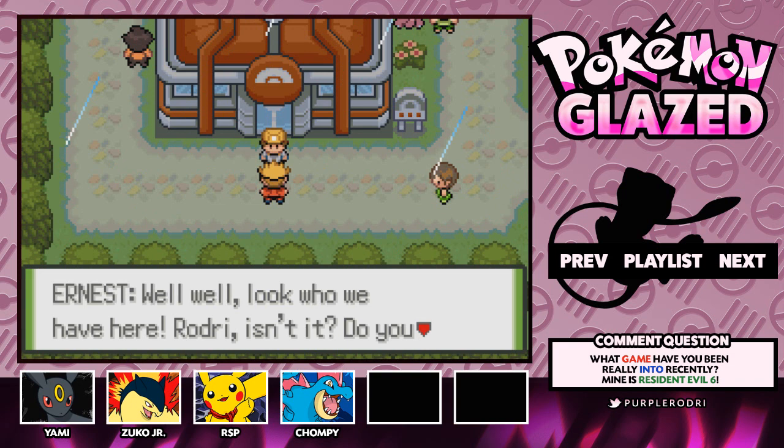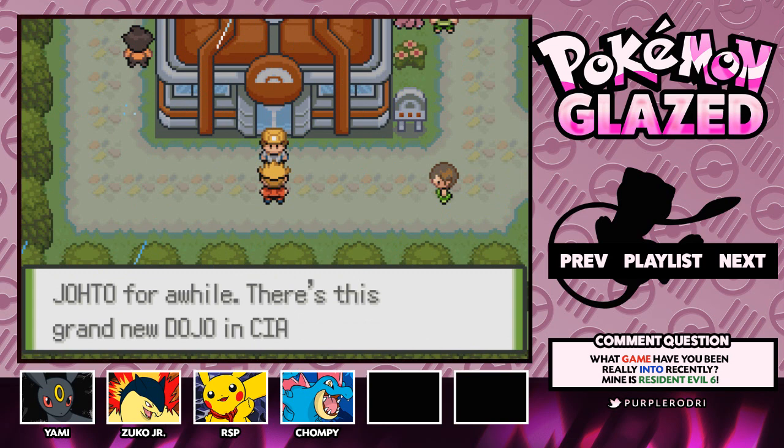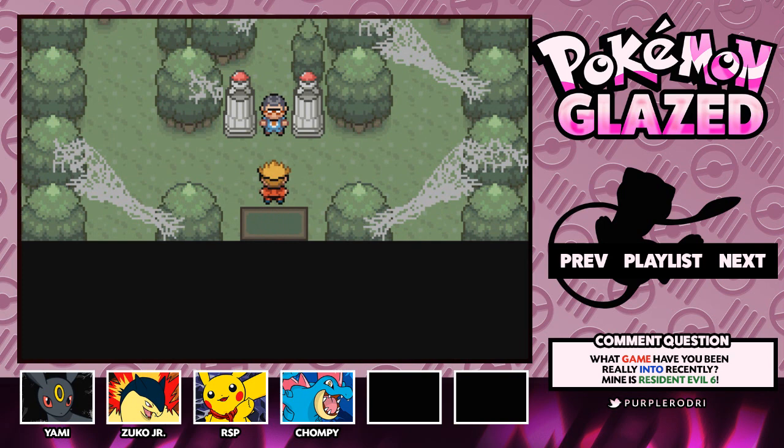Who is this? Well, look who we have here. It's Ernest — the Southerly City Gym Leader. We obtained a badge from him before, so it's pretty cool getting to see him again. He says he's going to be at a Grand New Dojo in Cyanwood City and invites us to stop by for a battle just for fun. So we just got an invite to a new dojo in Cyanwood City, and if we can rematch gym leaders there, that would be really, really cool.